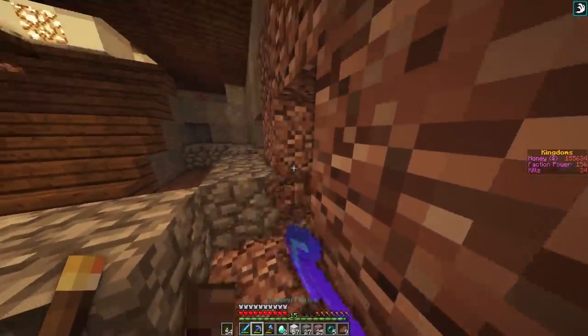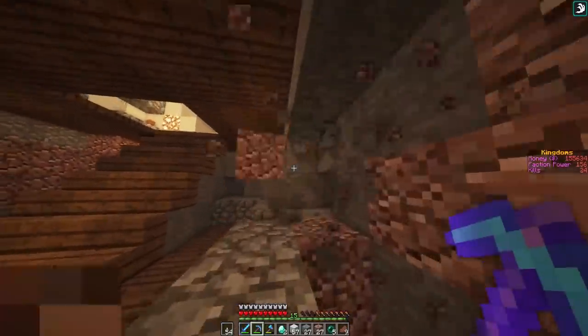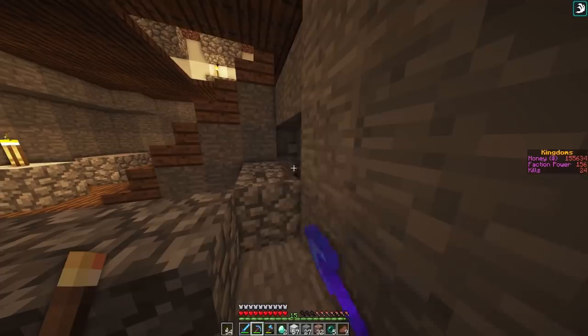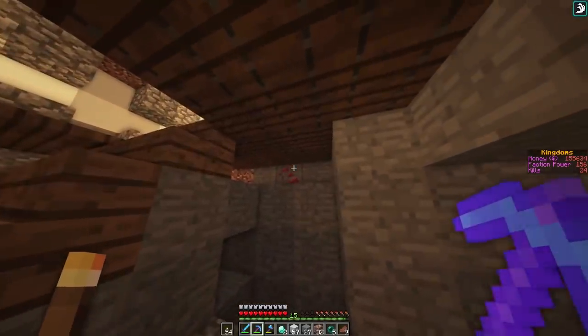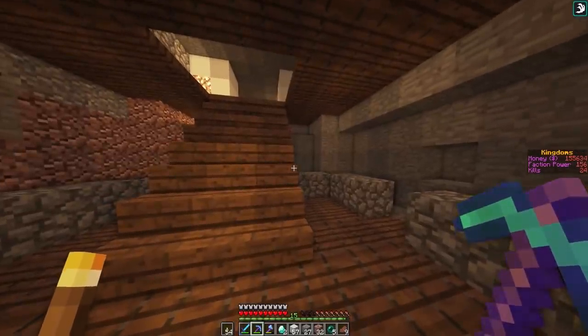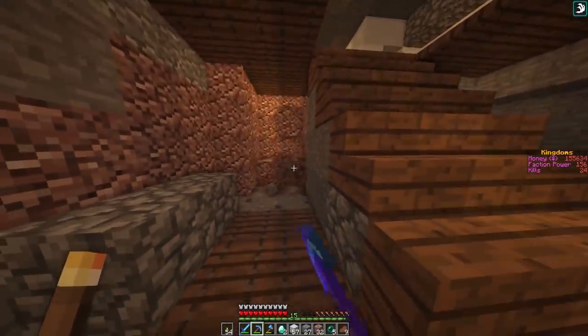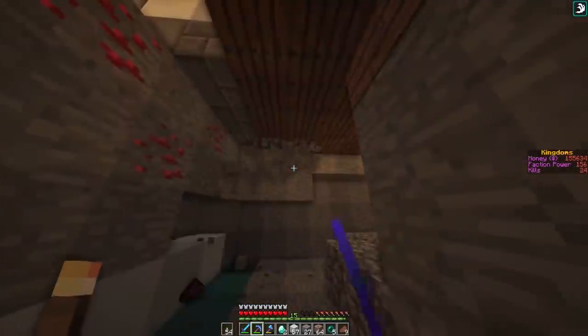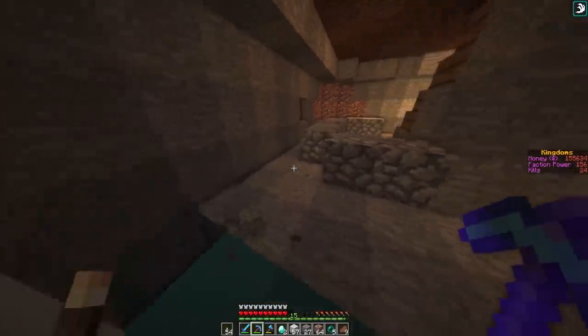I'm going to do the same type of flooring on the downstairs as well. The only bit I'm noticing I'm going to have an issue with is here - I might need to do it all the way down, and I am going to need to do all the way down because otherwise it's not going to work. Oh my goodness - that's my bedroom! That's so funny, how well I spaced this.